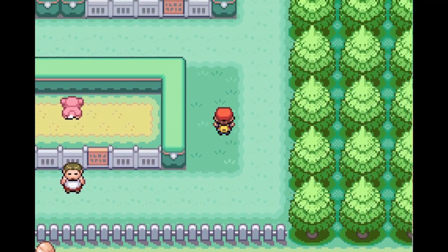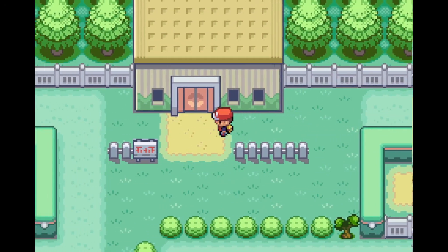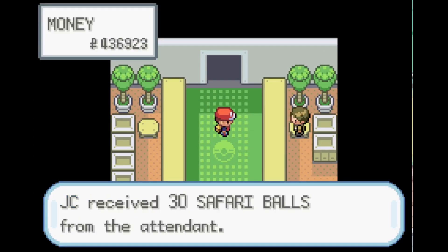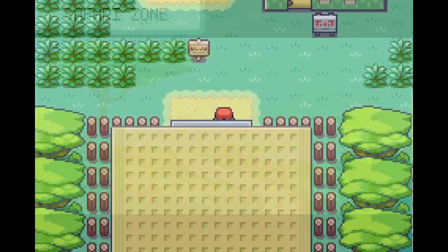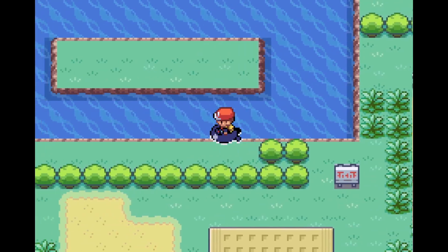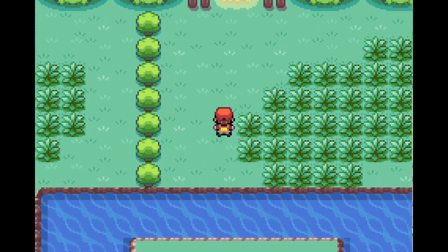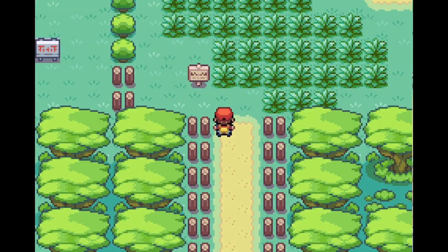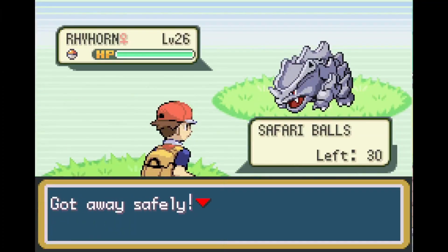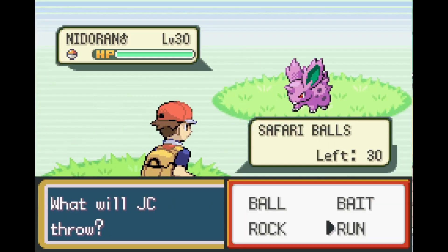Unfortunately the Lucky Egg is really difficult to get and will take a while. You need to go to the Safari Zone, then go to Area Three. The best way to get to Area Three is to go up from the entrance and surf up. Once in Area Three, run around and look for Chansey.